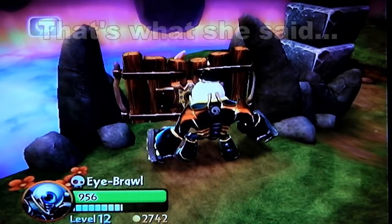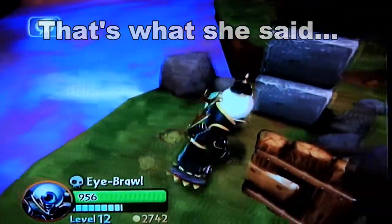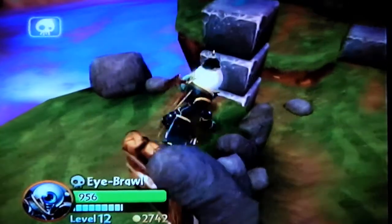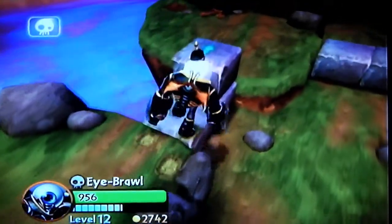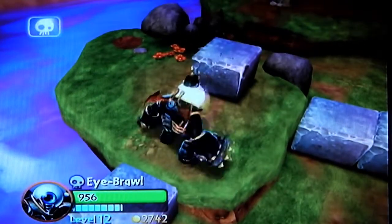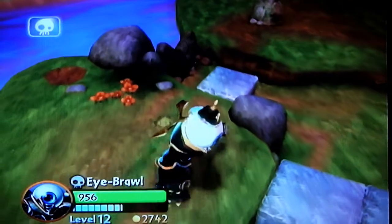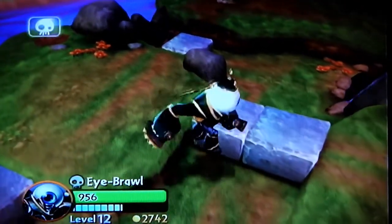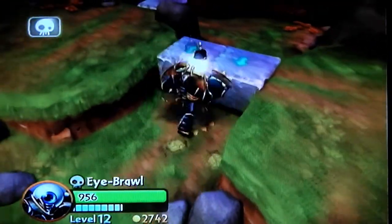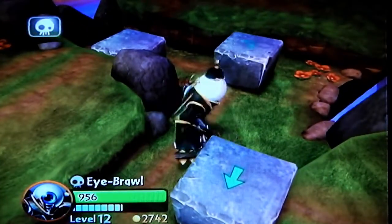I figured out the problem. Alright, so go over here, open this gate, then you move these over, then you can push that one all the way. Then you are going to push this one where it forms a bridge.